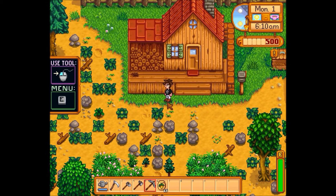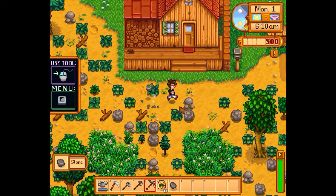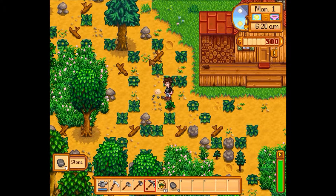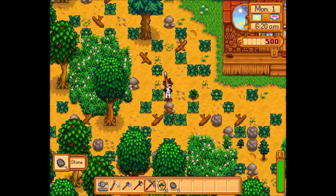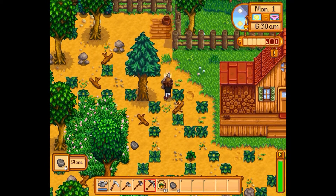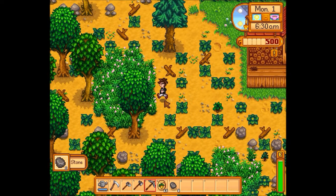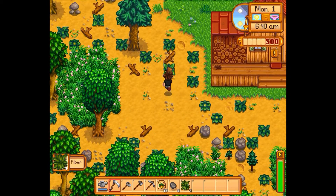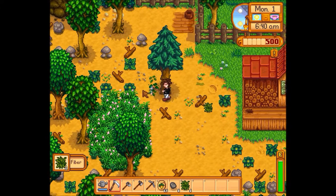What I'm gonna do is simply clear to the left over here, right in here for our first little crops. I'm gonna do my animals and stuff down here in front of the house — should make it a little easier to get to them.